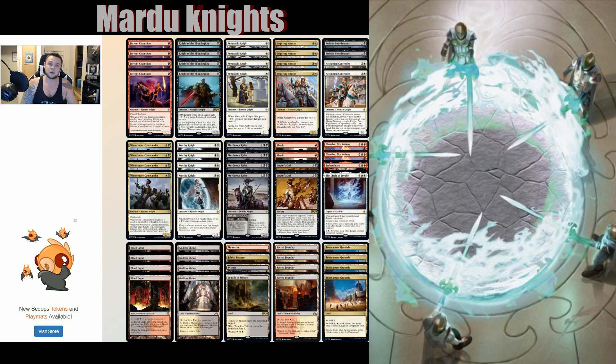This deck has some fast, fast pieces. We have twelve one-drops — that's right, twelve. Four Fervent Champion: one mana, first strike with haste, one-one, and whenever it attacks another target knight you control gets +1/+1 until end of turn. It also has an equip ability where activating equipment on Fervent Champion costs three less. We play one Embercleave in the deck, the only card that really matters with that ability. A one-mana one-one first strike haste with the pump trigger is good enough by itself. We also have four Knights of the Ebon Legion — don't need to explain why that's good, it's a knight and fits the deck perfectly. Then Venerable Knight, a two-one: whenever Venerable Knight dies, put a +1/+1 counter on target knight you control, passing the sword along.